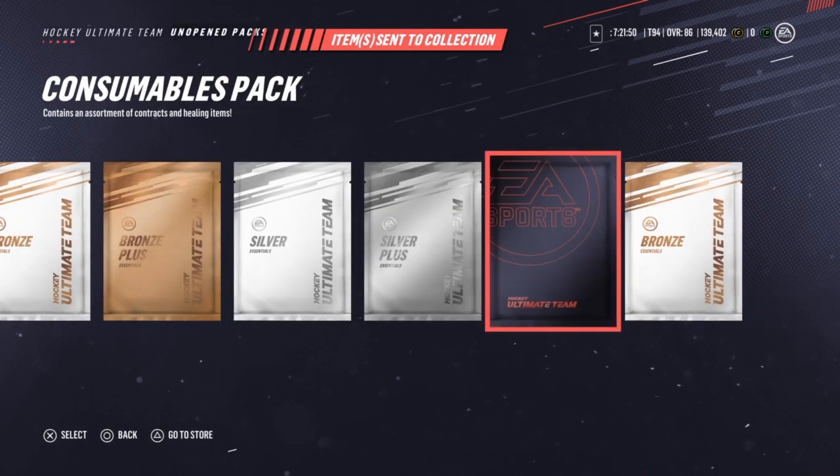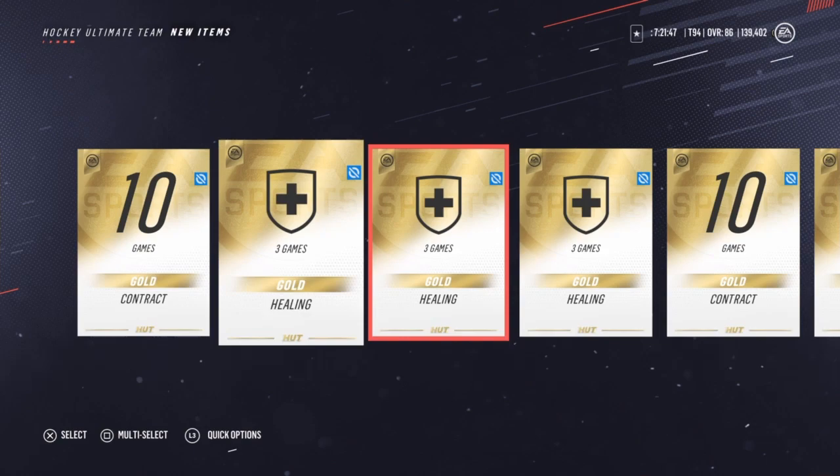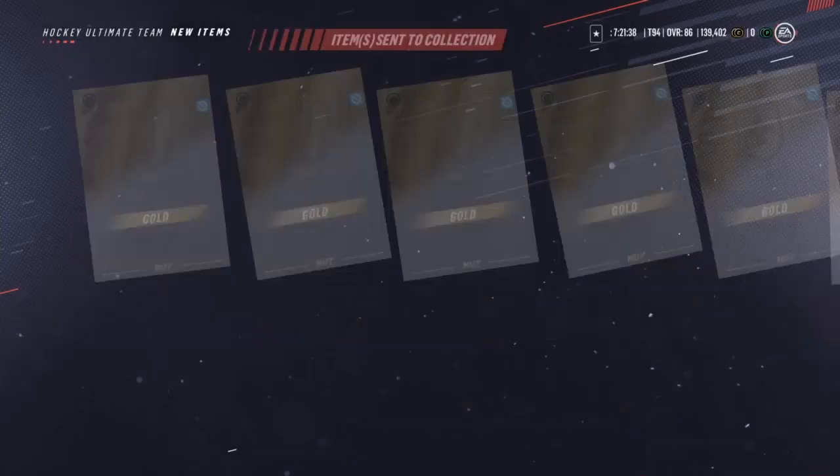Open up the consumable packs, get rid of all those. These will be helpful - contracts are always good, but they're untradeable, really they're untradeable. Doesn't matter, I mean I'm gonna keep them regardless, but it just shouldn't be any untradeable items like that.